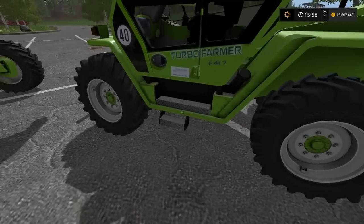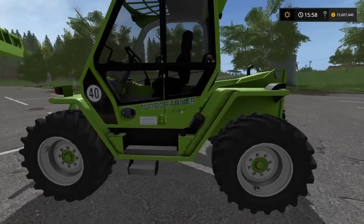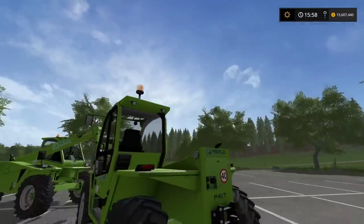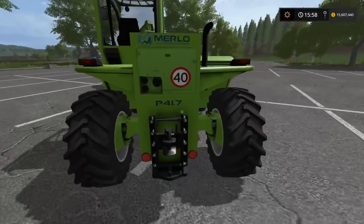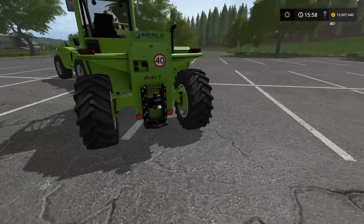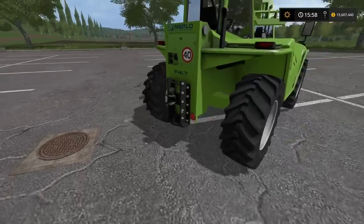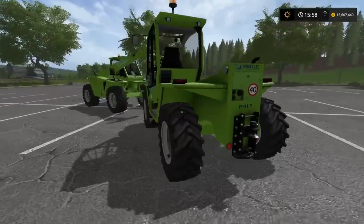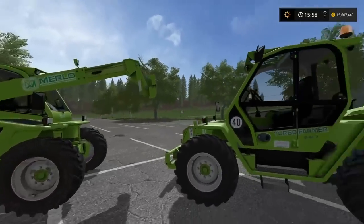Lots of nice details — the checker plate on the steps, all the various decals, door handles, lights on the back, all the hitches you should need. I'm not sure how many different types of trailers this will hook up to, but it should hook up to most. I know some of the telehandlers don't always manage to do that. So let's jump in.